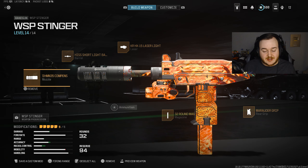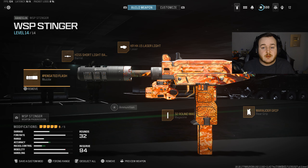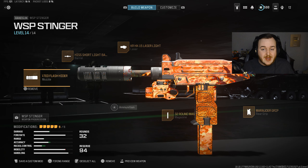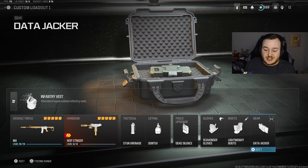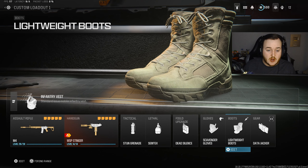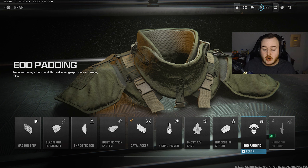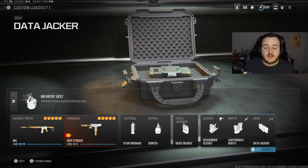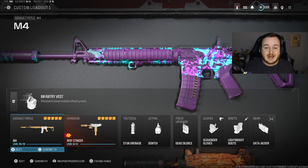For the secondary — a lot of people have been requesting this — the Stinger should be your main secondary. You get so much mobility from it, helping you move faster around the map. This is also the class setup to run in case of emergency if your primary runs out of ammo. For perks, I'm running Scavenger and Lightweight Boots as my main go-tos. I've also been trying the new Data Jacker gear perk, replacing EOD since grenades got nerfed — you can no longer get one-shot naded. Data Jacker is super fun: you kill someone, pick up a smartphone, and get a free ping on your minimap like a mini-UAV.